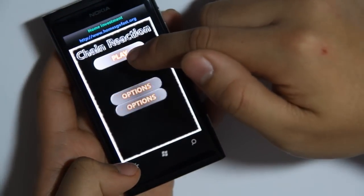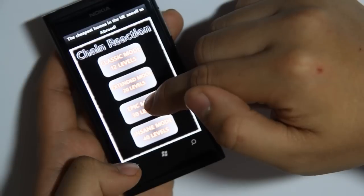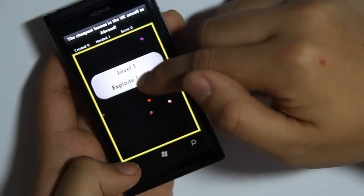Let's look at the main menu. You have other types of games: extended mode with 20 levels, epic mode with 30 levels, and insane mode. Let's try insane mode.